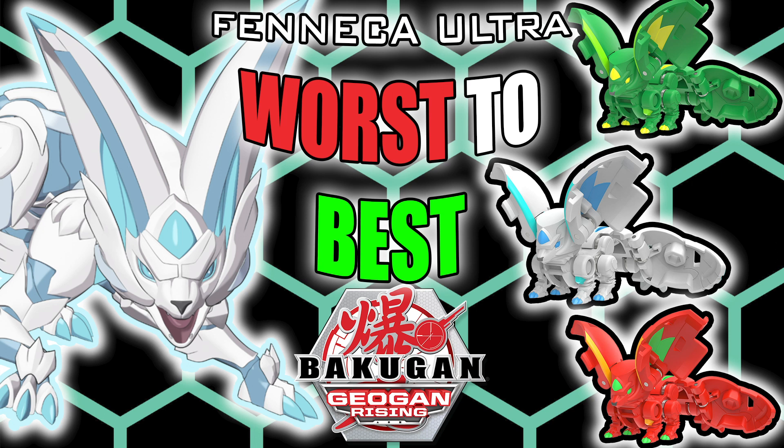The interesting thing about Fenneca Ultra is that this is a Bakugan capable of double coring. A well-trained brawler will be able to take advantage of this and pick up two cores instead of one. I'll be taking that into consideration when ranking these Bakugan. Double coring was possible in the past but in the Geogon Rising format became much more reliable and was something quite a few Bakugan could do. But enough talk, let's get on with the list.